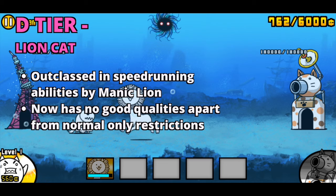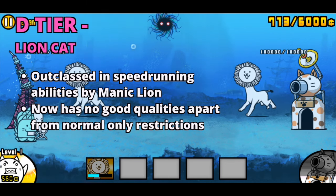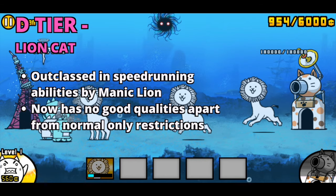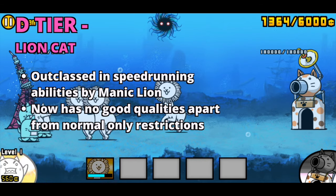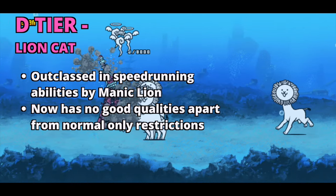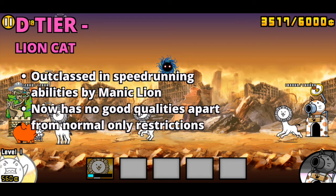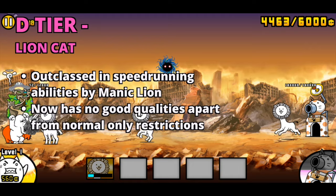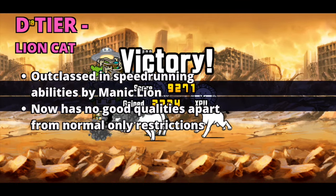The first D tier is Lion Cat. Like the rest of the cats, Lion's health and damage is doubled, with its attack speed also doubled. His speedrunning abilities become outclassed by Crazed Giraffe or Manic Lion at this point. The only reason why Lion is not in F tier is his use in cat combos, and his use against King Wah Wah, where there is a normal and uber-only restriction. Also, you can still use him as a less effective Manic Lion.